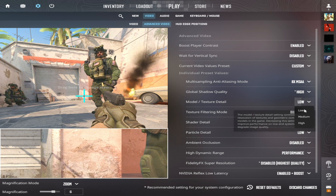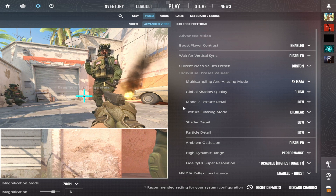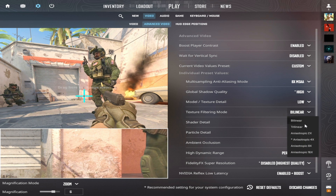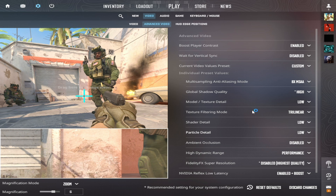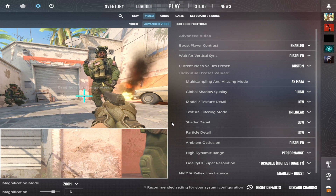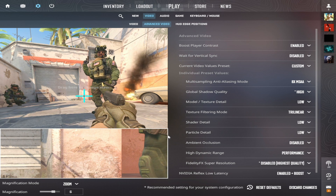Model and texture detail — Low. This affects only the quality of textures, which doesn't provide a gameplay advantage but can improve the visual aspect of the game. Texture filtering mode — Trilinear. Similar to the previous setting, it only affects the quality of textures. Shader detail — Low. This improves the quality of effects like the fire from a Molotov grenade. Particle detail — Low. Since it doesn't offer a visual advantage, we keep the setting low to save on FPS.